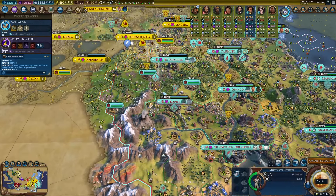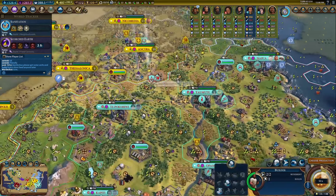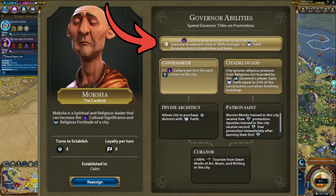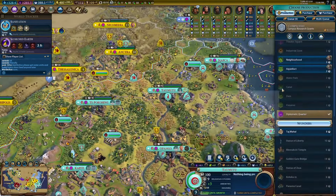Furthermore, when moving great works around, one must remember that a great work is not always worth the same amount in every city. In the Better Balance game mod, the governor Moksha grants 15% extra culture to the city he's established in. This means that when moving great works around, it's best to make sure that Moksha's city is filled first.